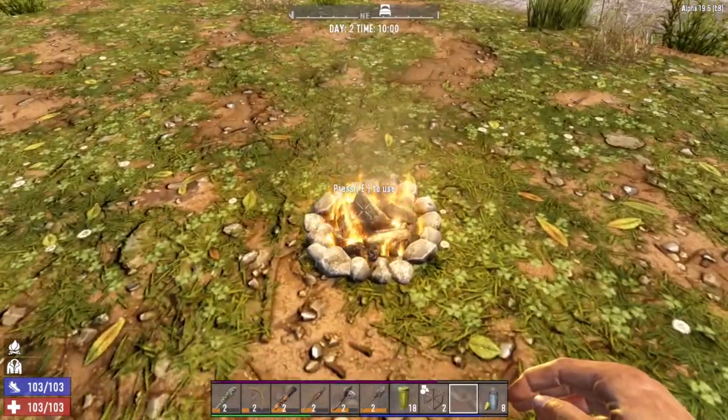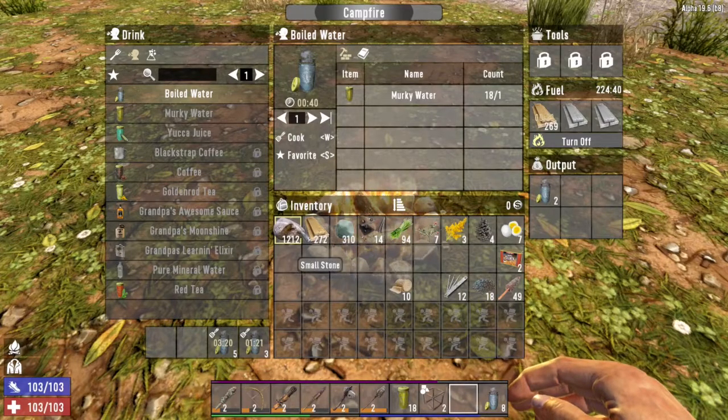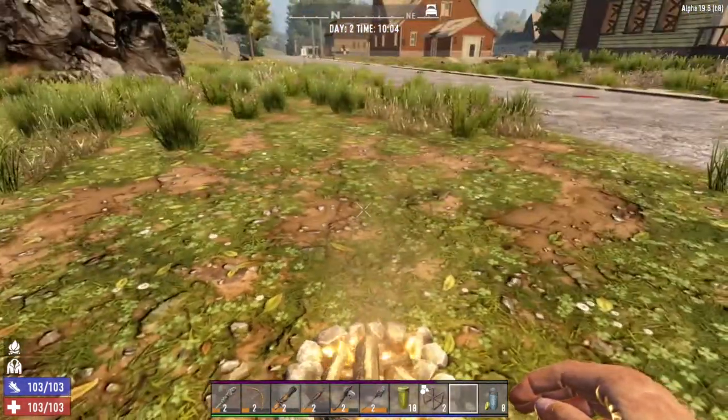Let's check on our water — you can see that's just progressing along. Cooking a lot of food can be pretty slow, so investing in the Master Chef perk to make it go faster is pretty helpful. Let's take a look at a game that's a little further along so I can show you how some of those cooking tools work.